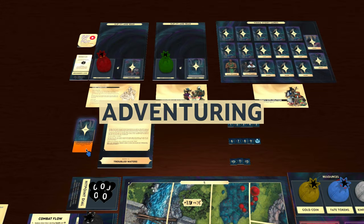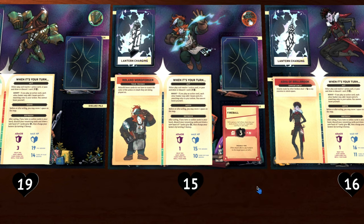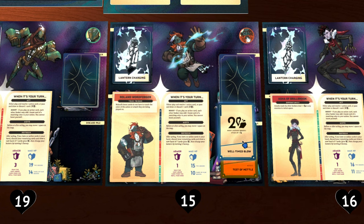When adventuring, you'll be prompted to flip cards over from your deck. You can drag a card to your discard pile and it will automatically flip over for you. If you want to see all the cards in your discard pile, just drag the cards out. To put them back in a pile, be sure to hover until you see the orange outline.